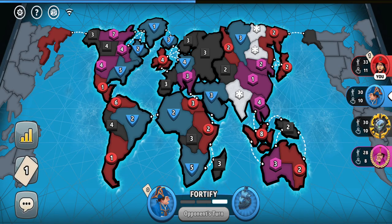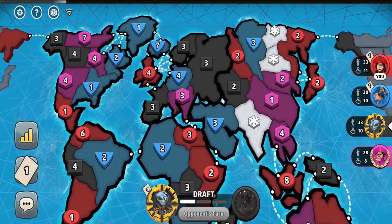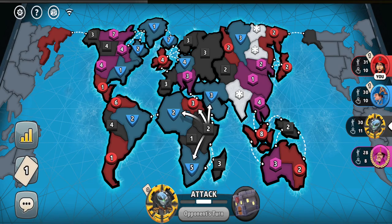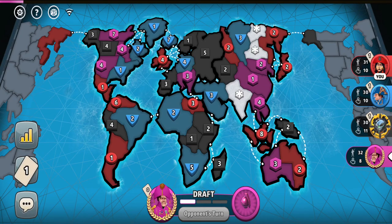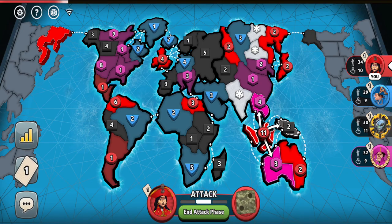If the blue player moves his troops into Europe, it will be a really good continent for the pink player. The black player had a bunch of troops in Europe, but since the blue player is going for that continent, it doesn't really work for the black player anymore. It looks like Africa will be it for him. The pink player could contest for Australia with me, which wouldn't be smart since it could be 50-50 between which of us gets eliminated, or he could combine his troops and go for South America. Let's see if I can immediately capture Australia.